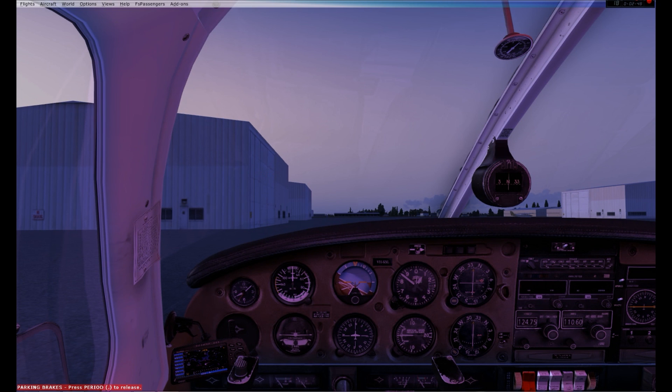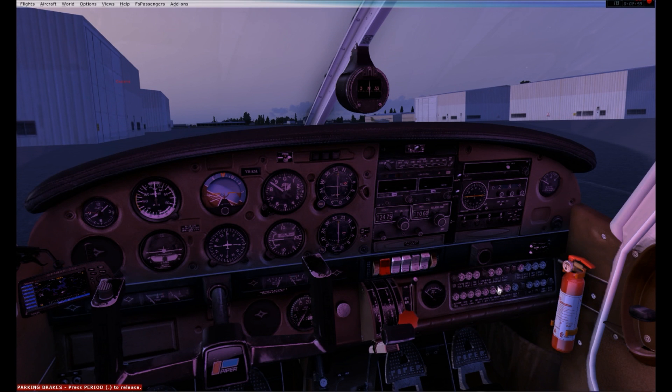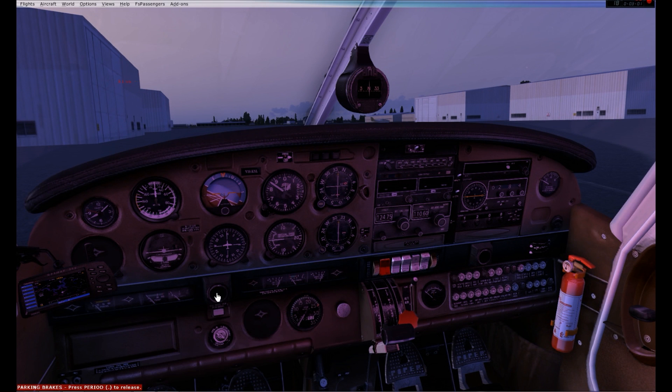Startup checklist: avionics power switch — off, which we can see. Beacon and nav lights on — beacon is already on, and we'll turn on the nav light right there. Circuit breakers — we want to make sure they are pushed in. They're hidden behind the yokes, so I'm going to remove these yokes and throw them out the window. I'll be flying through ESP, mind control, or the force or something. Anyway, these circuit breakers are all pushed in.